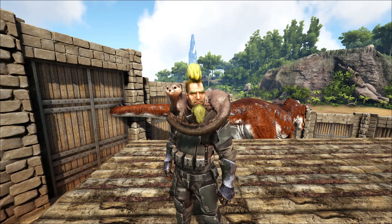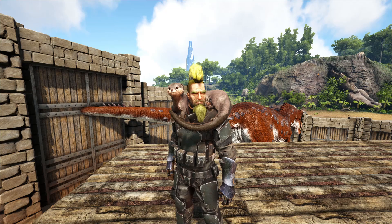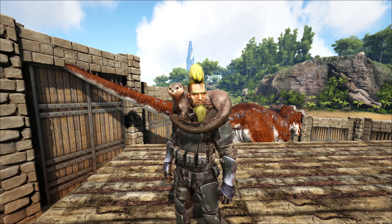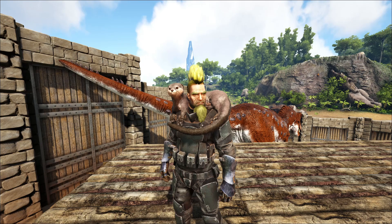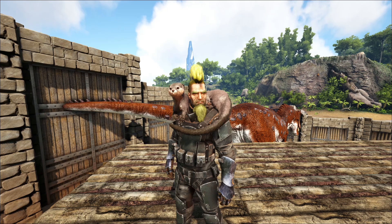So on today's episode, I think we're going to go out and tame something to get us fish. Now we could get a dolphin, although they're pretty terrible and pretty weak. We could get a shark — sharks are pretty good, they definitely harvest lots of meat. But what I thought would be cool, and not a lot of people do or use, are really cool creatures called Pelagornis. They're birds that can land on the water and they get an attack boost against fish. They're also really good at gathering organic polymer, which is great.